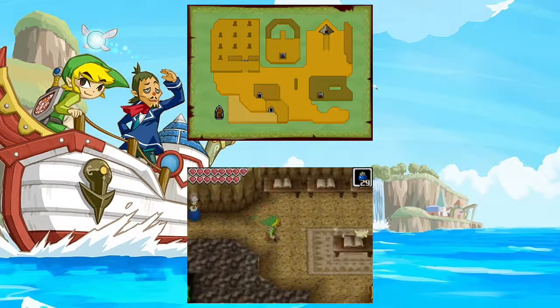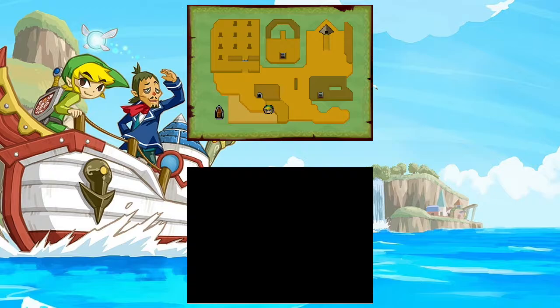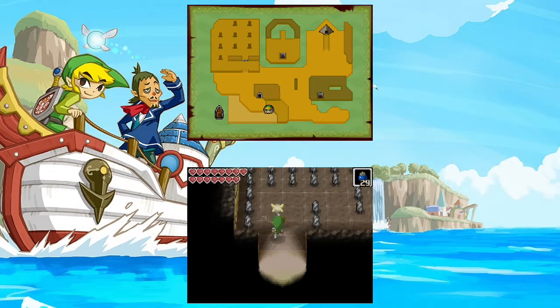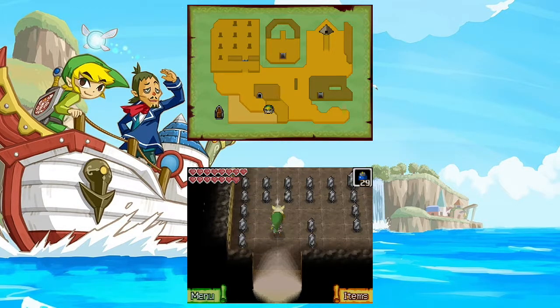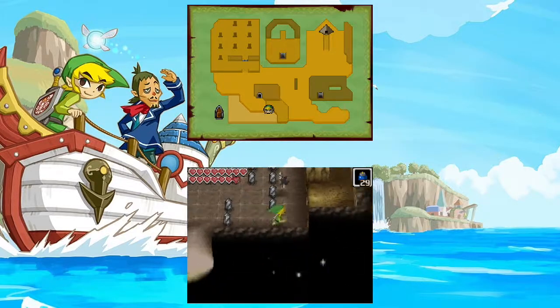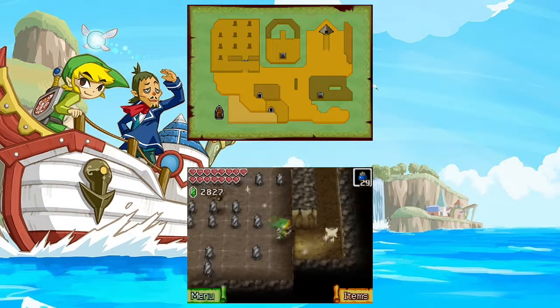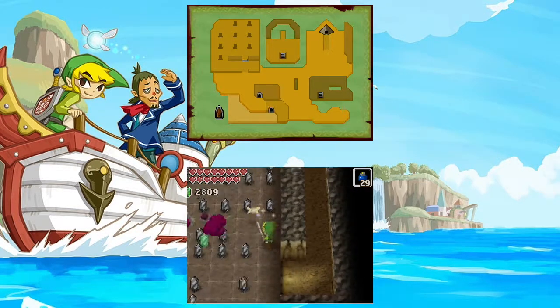Put a bomb against this wall somewhere — I'm not sure where the bomb goes, but I guess I put it dead center. Cool. Oh boy, we have a room of rupees and keys.